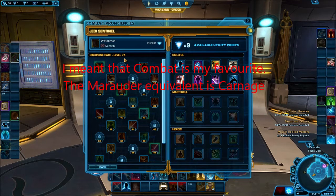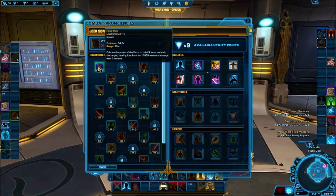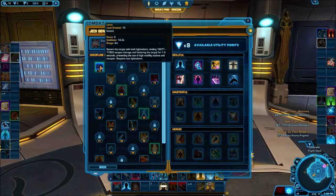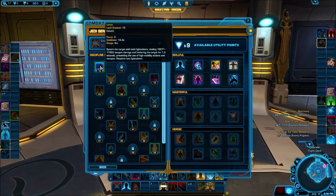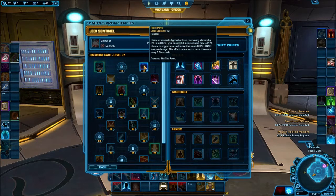Watchman is my favorite, and it's going to involve a slightly annoying mechanic for swapping around disciplines. Now, Combat. Lance spears the target with both lightsabers, dealing weapon damage and hindering the target for 1.5 seconds, preventing high mobility actions and escapes. It requires two lightsabers. Ataru Form is your lightsaber form for this discipline, increasing alacrity by 3%; in addition, successful melee attacks have a 20% chance to trigger a second strike that deals offhand damage, unable to occur more than once every 1.5 seconds.